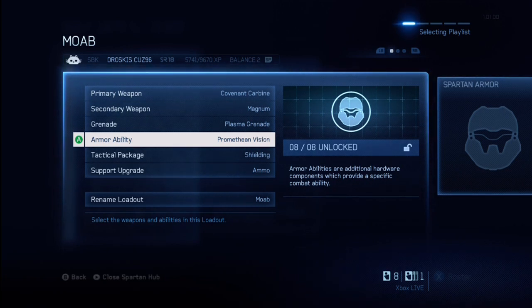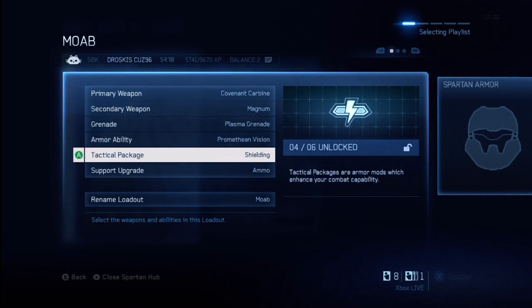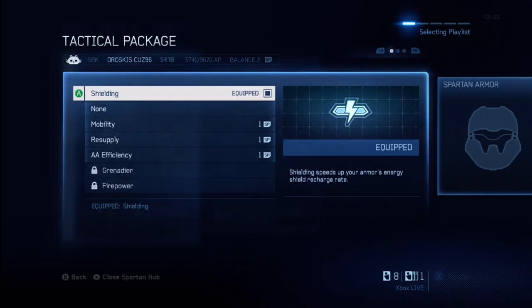Basically, Promethean Vision is like a wall hack — you can see pretty much anyone on the map if you're looking in their general direction. It's kind of underused in this game for some reason. I hope it doesn't get too abused, but it's really good. The recharge rates and everything are fast. I think they're going to have to nerf it a little bit in the future, but that's a different time.